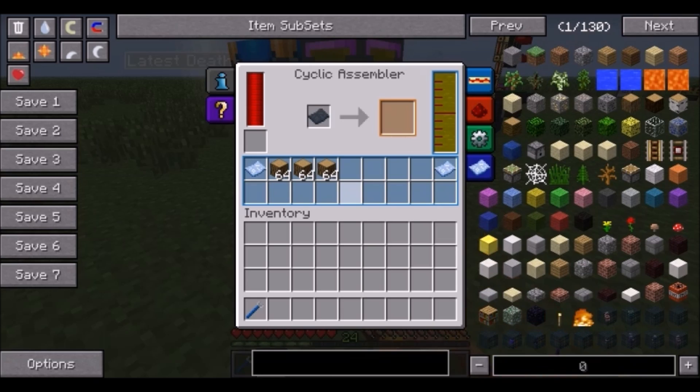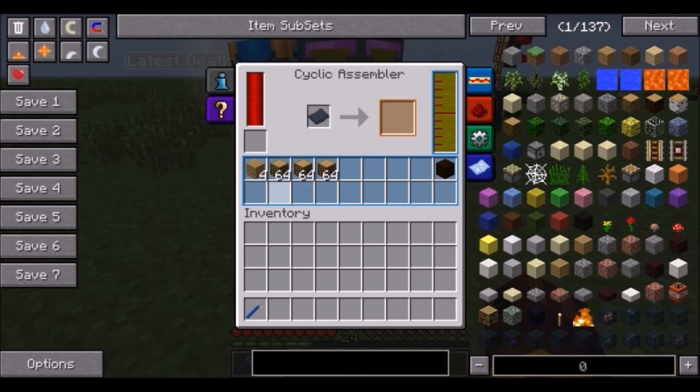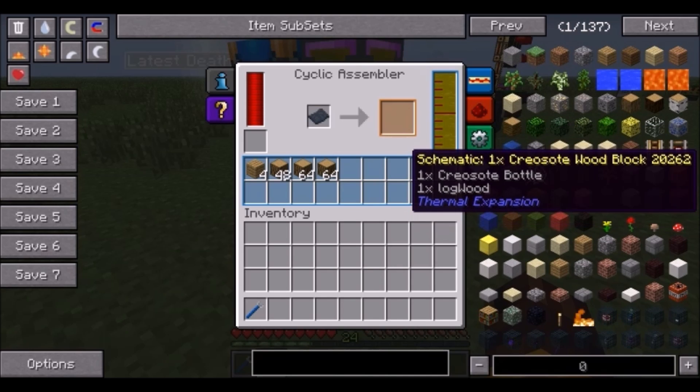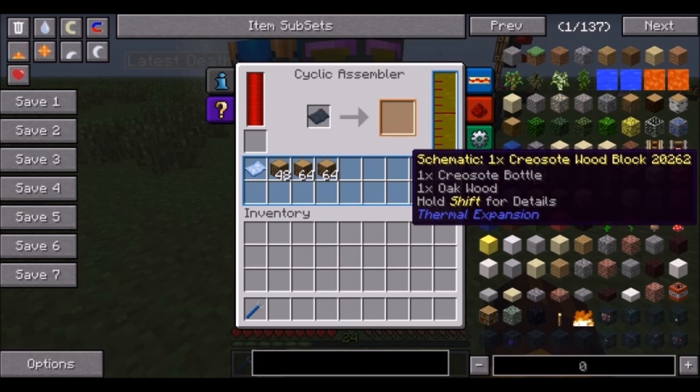Here for example is a schematic for oak wood — if you press shift it shows you the actual item. You put it in and it just starts making planks for you, quickly making 64 planks. If you want creosote wood, which is made by combining wood and a bottle of creosote, you can do that here too.